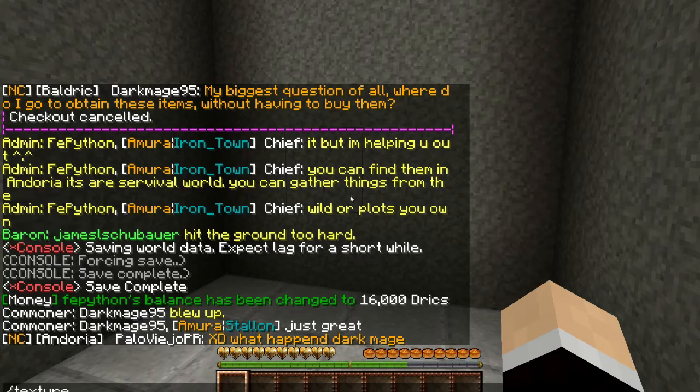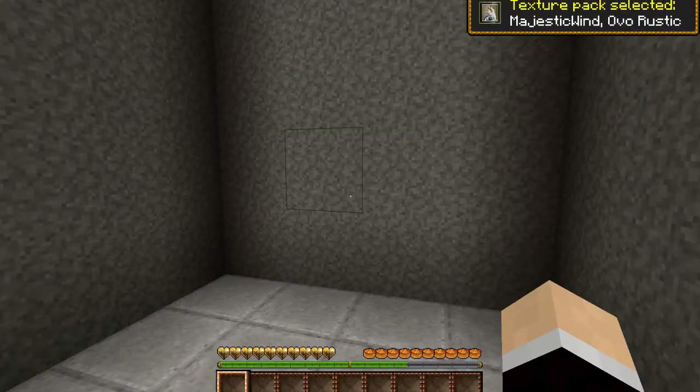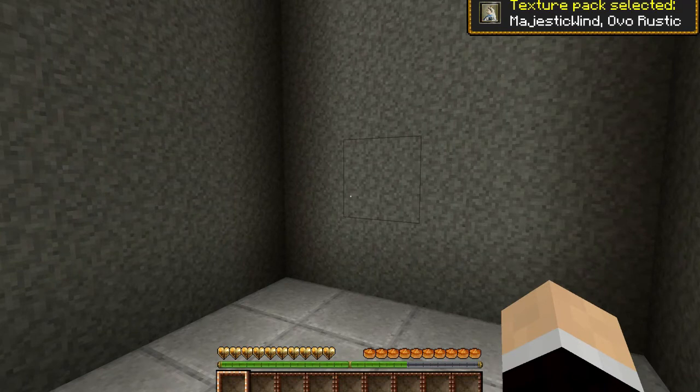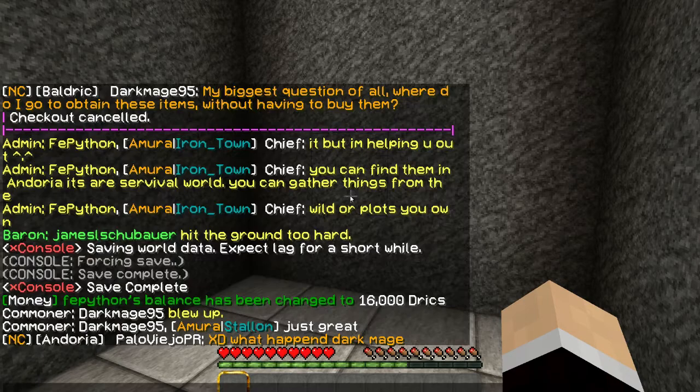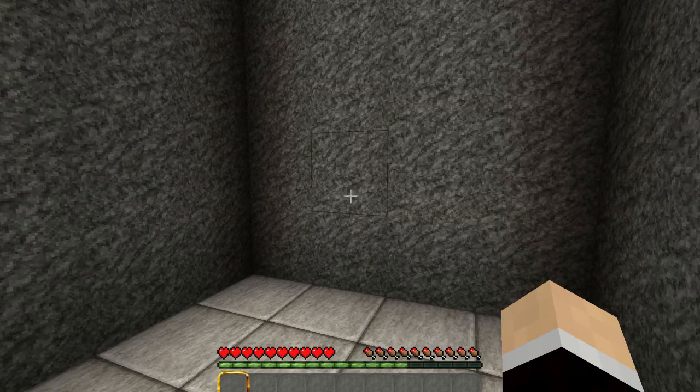One feature is called texture. Type that in and you can see texture packs we have on the server. This one's mine - the Steampunk one. Majestic Wind, who's another GM of ours, uses Ovo Rustic. One of the temples on our server uses the Assassin texture pack, so if you're playing that temple you can switch to it and it looks a lot better because it was made with that texture pack. We also have Cobblecraft, and we're going to add more over time. But you can't see this with a normal Minecraft account - you have to have Spoutcraft. All you do is click and it'll download to your computer and pop up the moment it's downloaded.